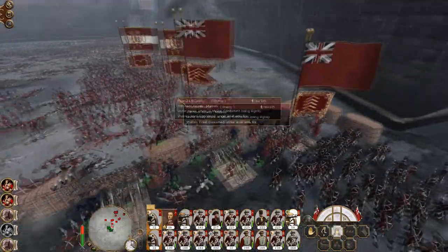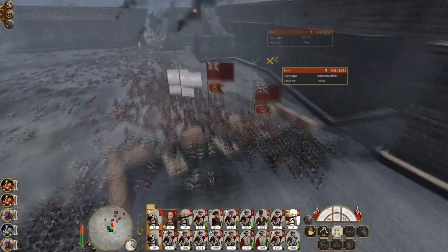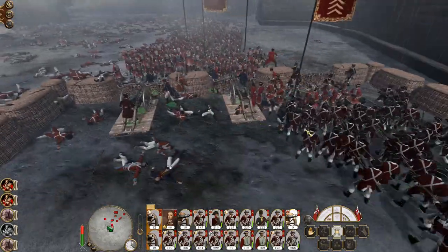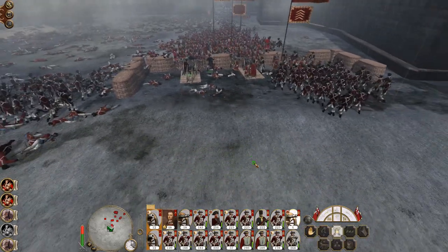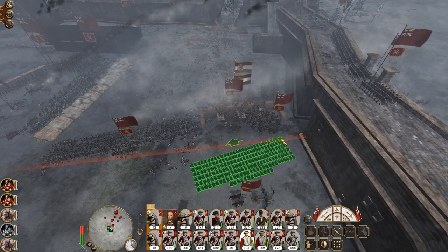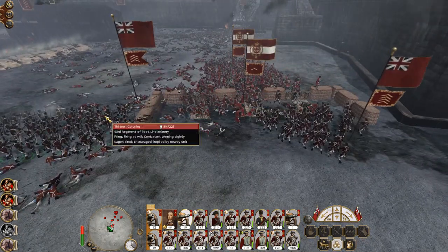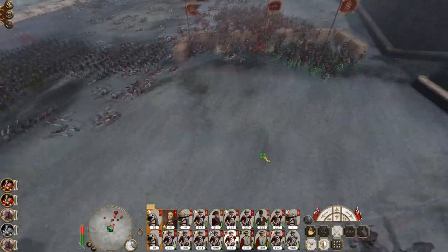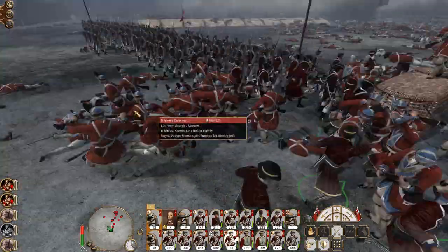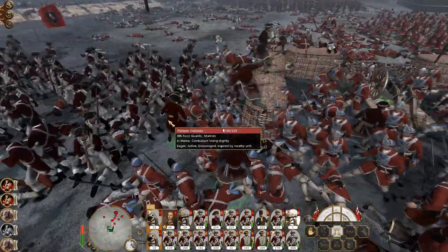The gun didn't go off. Blunderbuss shotgunners got in. Get the gunners out — gunners are trying to hold them off. I'm trying to make them retreat, but they're not listening to my commands. Let's get ready to deploy my own marines into the gap. My guns will be safe here — they're down to their officer. The commander of the guns is still alive.